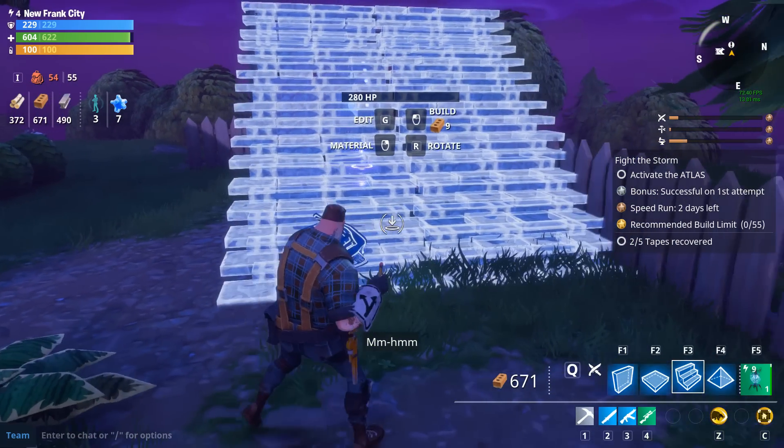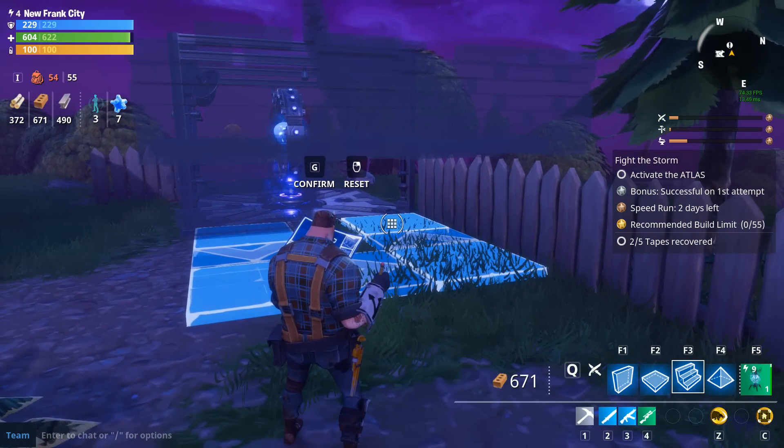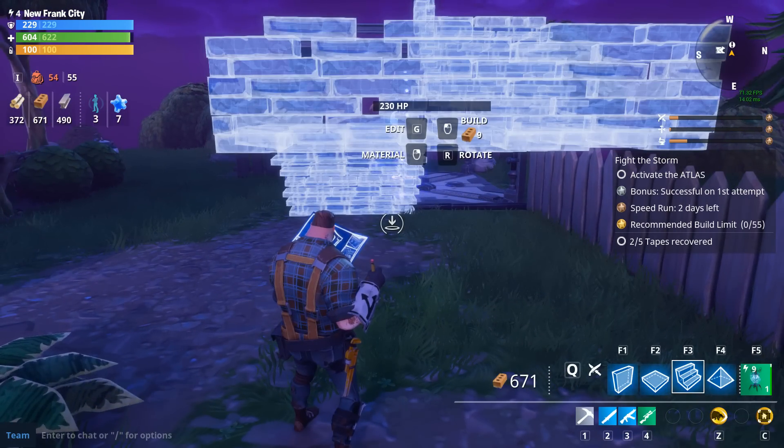Following this, you're going to build your stairs in a U-shape, like so, on the other side of the fort. You don't want the monsters attacking your stairs.